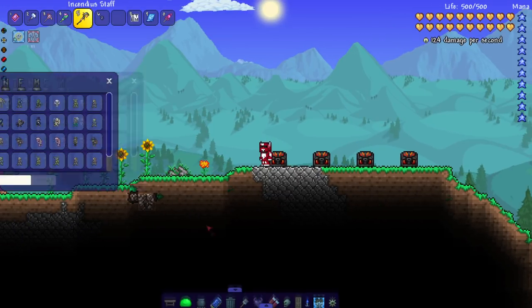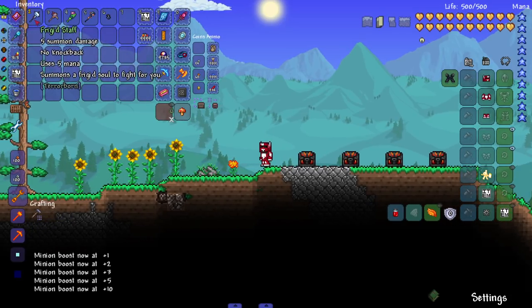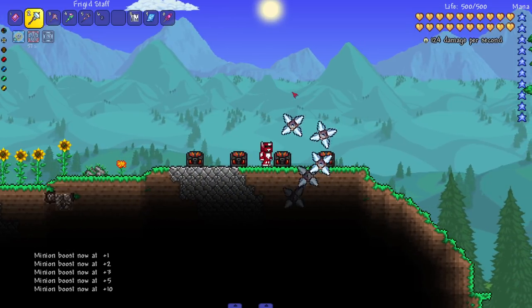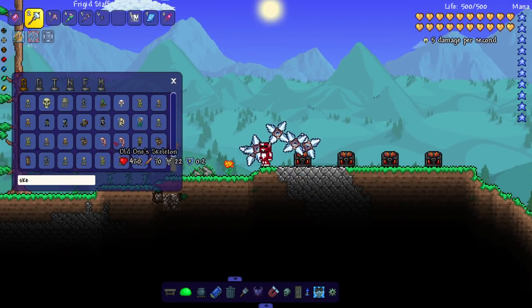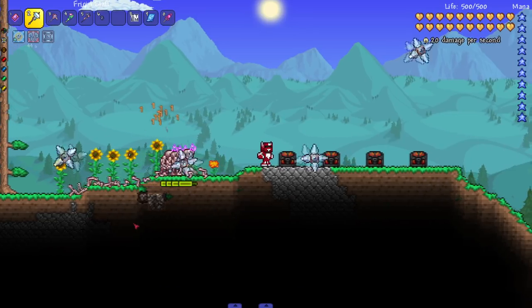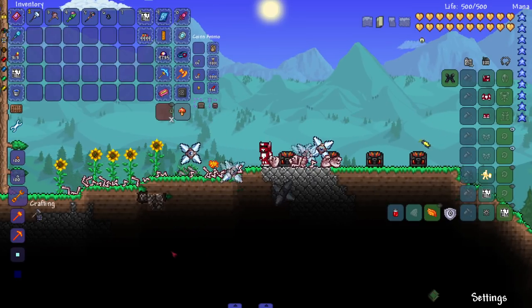Now the summoner weapons - there aren't many so I grabbed pretty much every single one. Starting with the Frigid Staff, which summons frigid souls to fight for you. Very cool - reminds me of something from Thorium or Calamity, like that starfish stuff from Thorium. Let's bring in some old ones skeletons - bumping music and a beautiful bone noise to go with it.